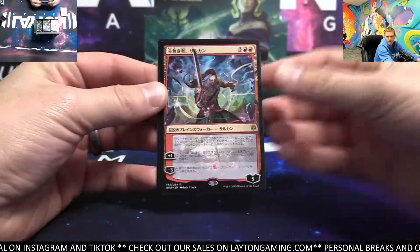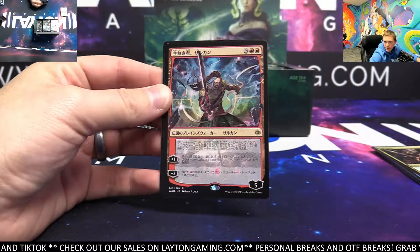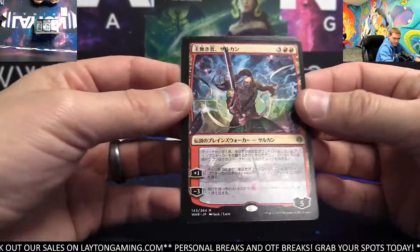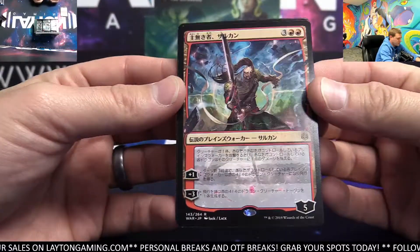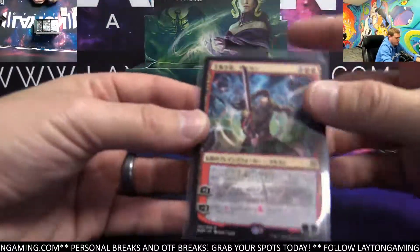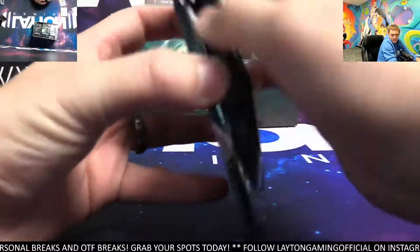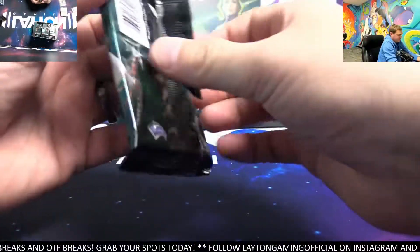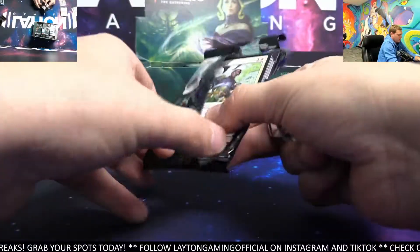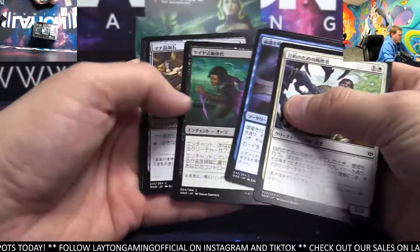We have — I cannot remember this one. I don't remember this card. Anybody? Might have to look on this one. This is Sarkin. Ah, this is Sarkin — I knew this one. This is the alternate art of Sarkin. Let's not damage the card in case this is a Lily pack. It is definitely Sarkin. I just don't remember that art because that's the alternate art one.